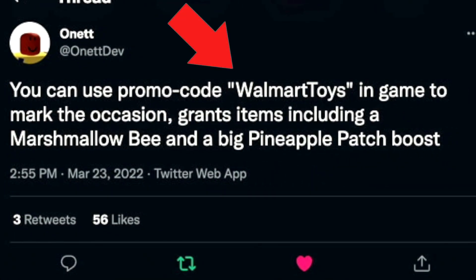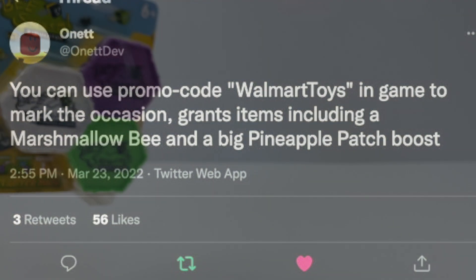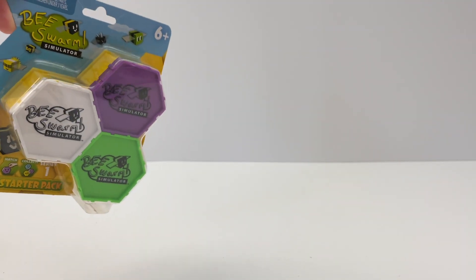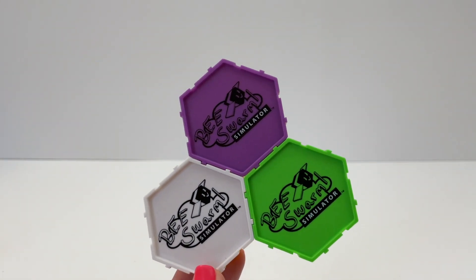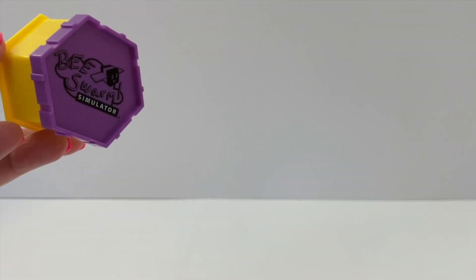Before we open our second pack, I want to share this promo code — I'm not sure if everybody saw this. It gives you a free Marshmallow Bee and some other items. Okay, let's open our second pack now — I love how these connect. First one is purple.